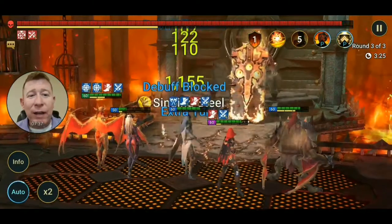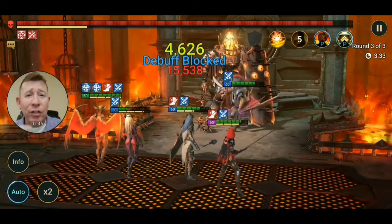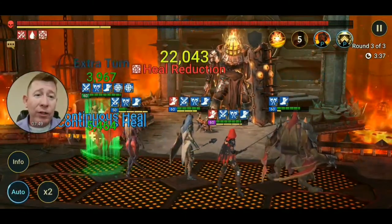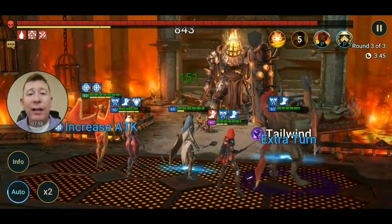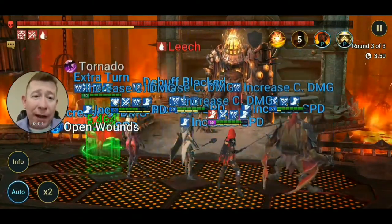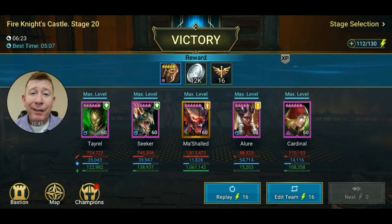Unfortunately we still had five hits left instead of only two. Allure can come back around — Seeker is a beast with that turn meter manipulation, saving the day right now. Bring Allure back around to her turn, there's the turn meter reduction, and next thing you know this Fire Knight is done for. He should not get another turn — my team is going to take it out. I'll speed this up so we can cycle through the end.